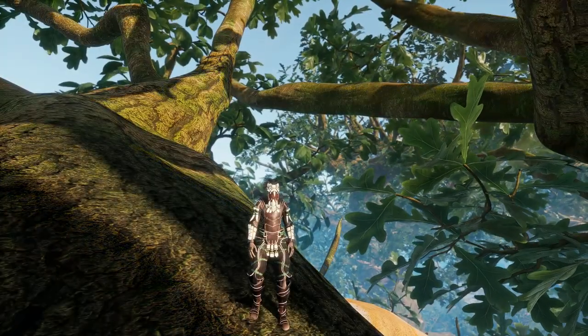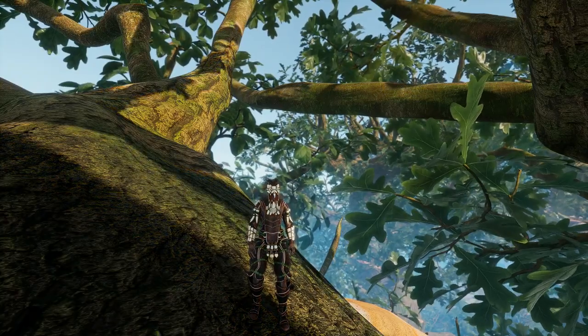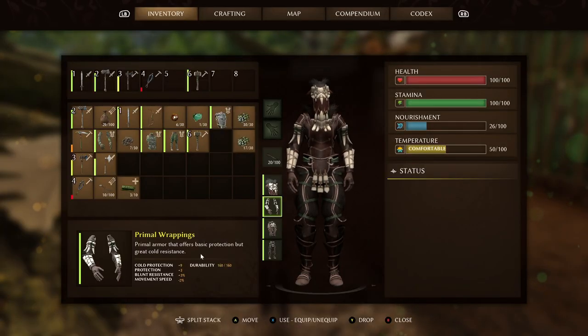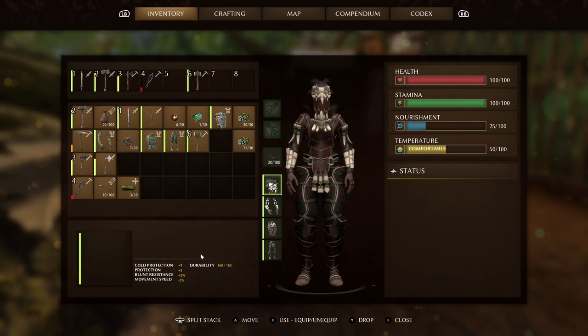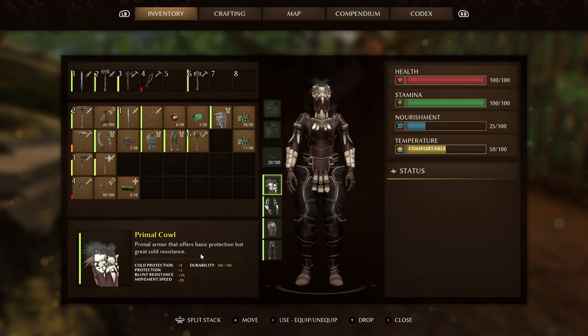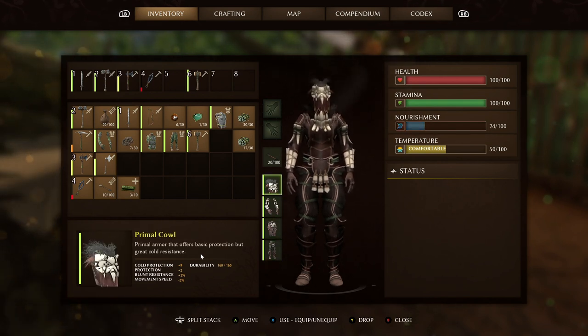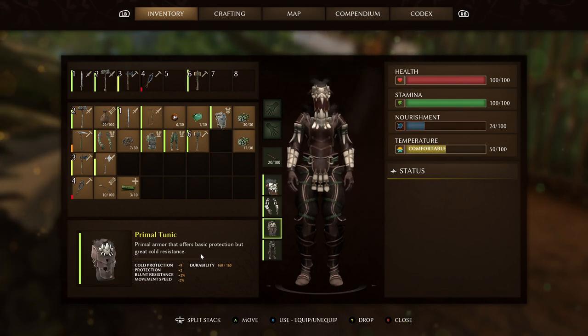The next armor sets are more increasingly difficult to get. The Primal set also gives you lots of cold protection — 36 overall total, 9 per piece. It will give you 11 protection overall and also 12 blunt protection. Movement speed is pretty slow though, just like the Stone set: minus 2 for each piece, so 8 total.